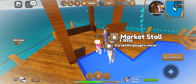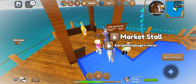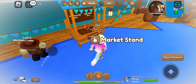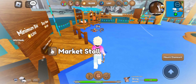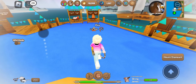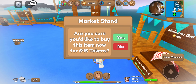So the market stand is super helpful if you have an overfilled inventory — that's like unlimited trades. Sometimes I'll say, ABC come to my island to buy horses. I only do that because I have an overfilled inventory and can't trade with other people. Luckily some people want to buy horses, so that's good.